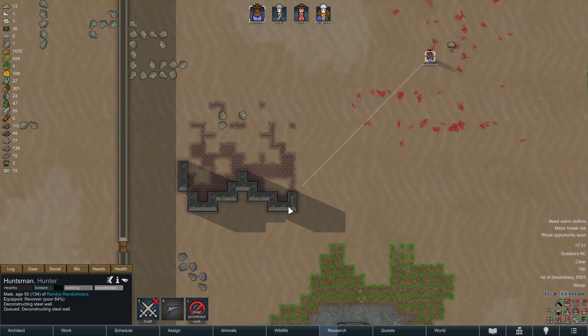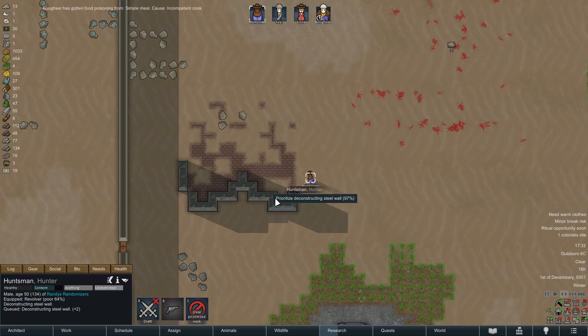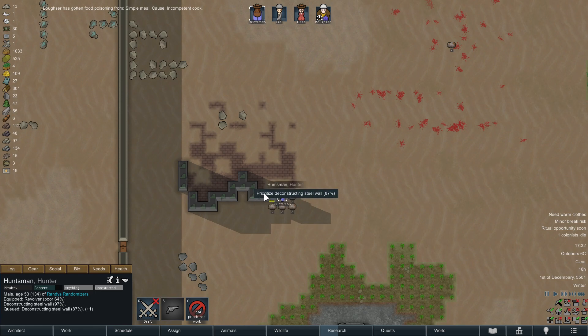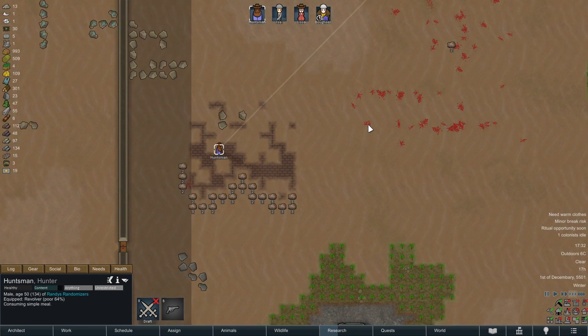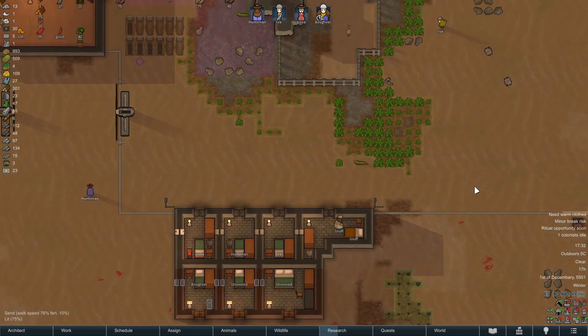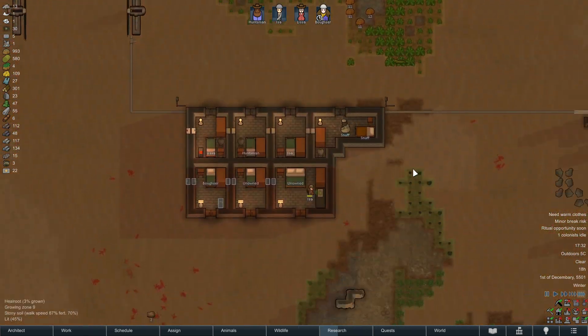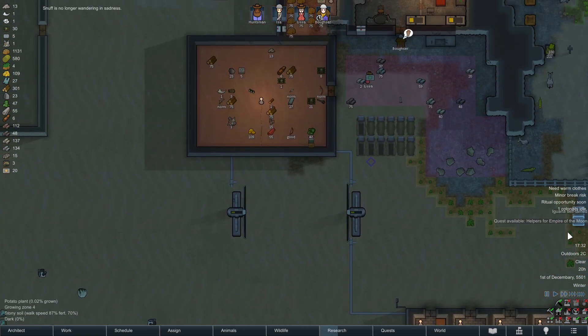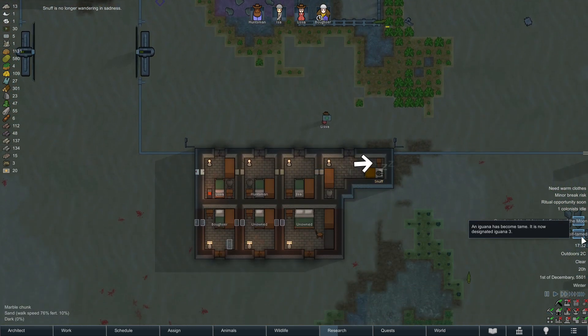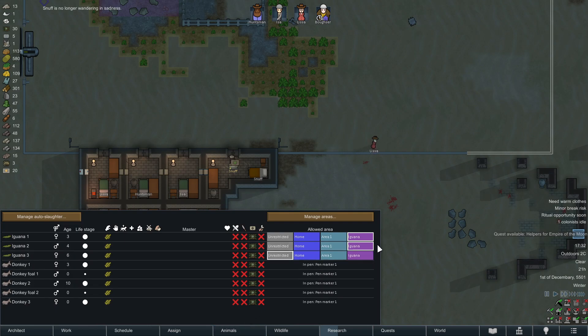Here we have another stroke of genius from the AI. Huntsman is trying to build a piece of conduit whenever he sees a scrap of steel — it's making him act highly inefficient. I'm stringing up a chain of tasks for him so he can actually do his job. Just when I thought things were going great, we have a streak of food poisoning, we have somebody freezing to death that we actually wanted to save — it's really sad. An iguana has self-tamed — that iguana checked out.